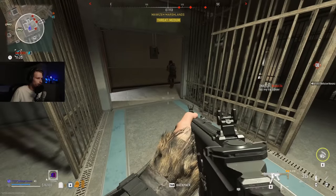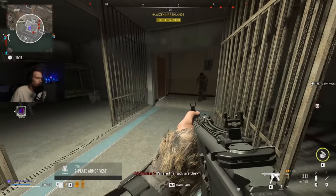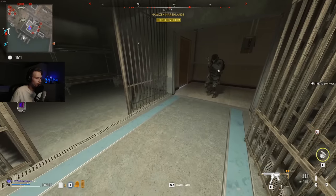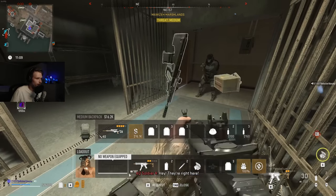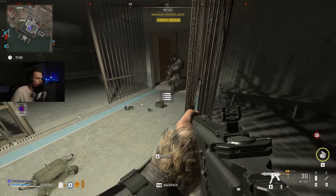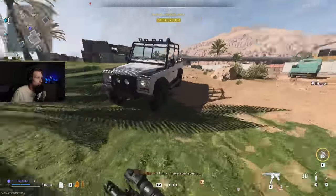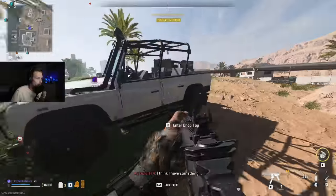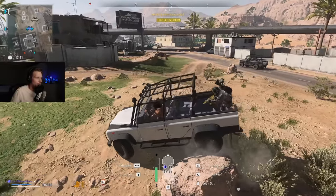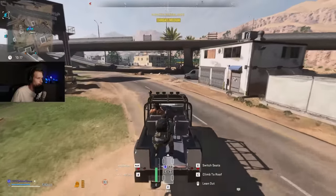Do you have a silencer on your weapon? Can you try to fire your weapon at the wall? Okay, so you still appear. Could you just pick up this one? Can you try to fire your weapon? Okay, so you're silenced. As you can see, the UAV killstreak still works the same way as it did in the previous season — you do not appear on the UAV if you are firing a suppressed weapon, but you do appear when firing a non-suppressed weapon.